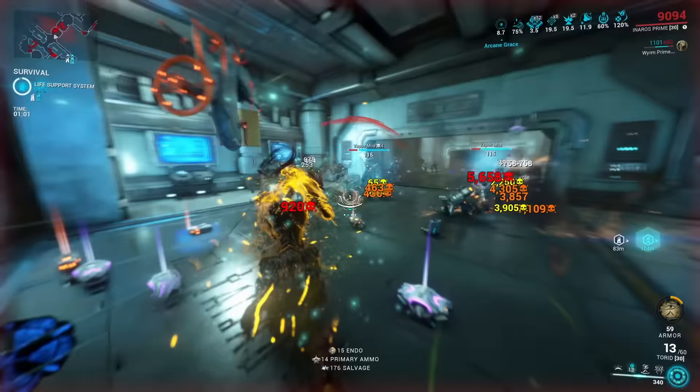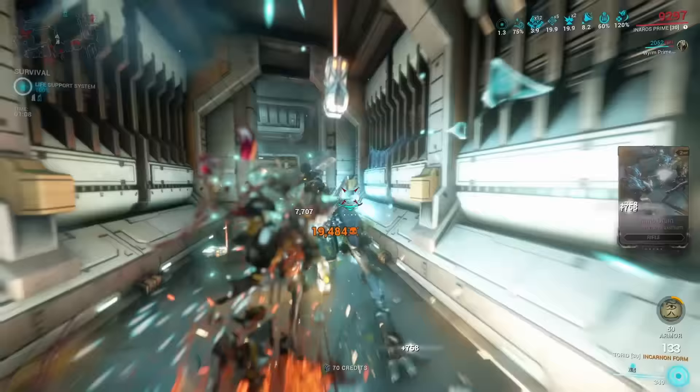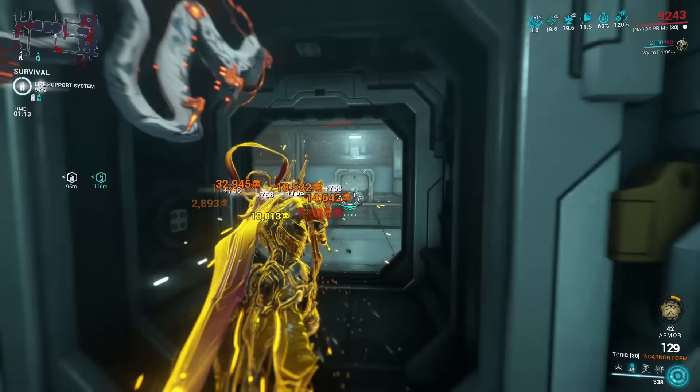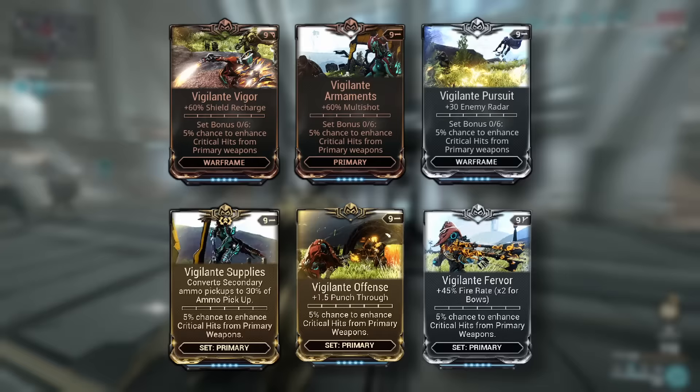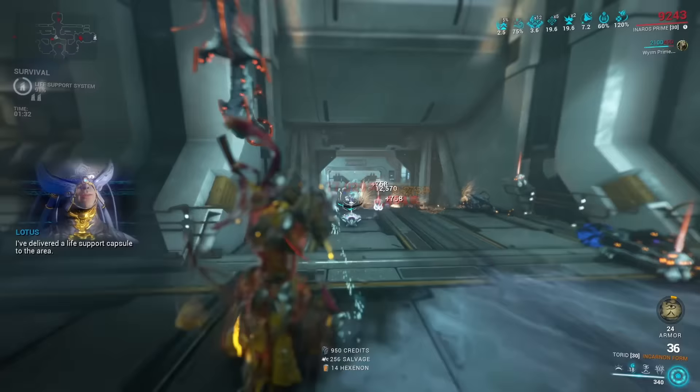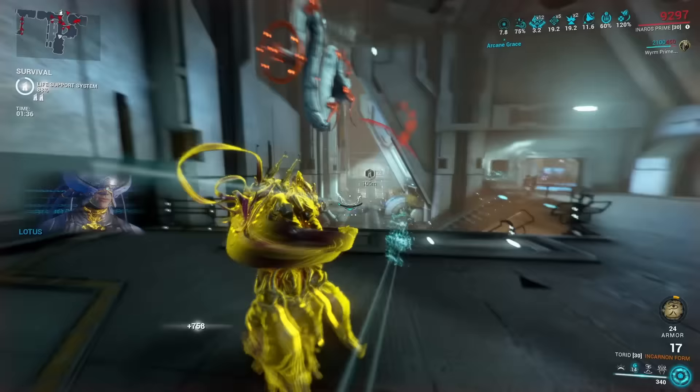One option that comes to mind, and that pretty much only works on Anaros, is actually using him as a sort of stat stick for your weapon. Since you don't really need every mod slot just to make him work, you have a little bit of space for mods that don't benefit Anaros himself but the weapons. For example, you could give him more mods from the Vigilante or Gladiator mod set so that your weapons benefit more from those set bonuses. There's pretty much no other frame in the game where you can justify throwing away a mod slot just to buff up your weapon a bit — but Anaros can do this.